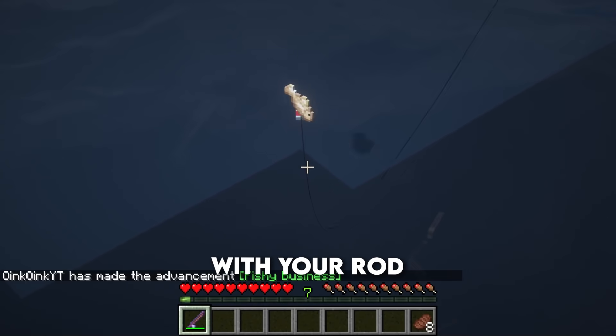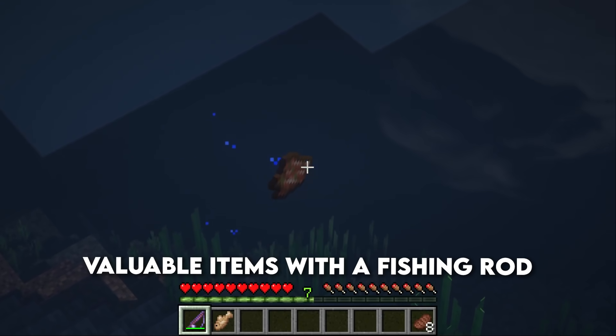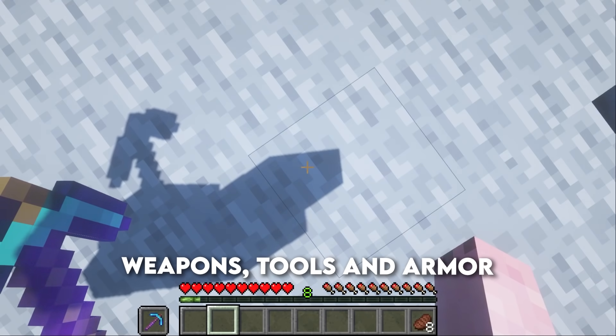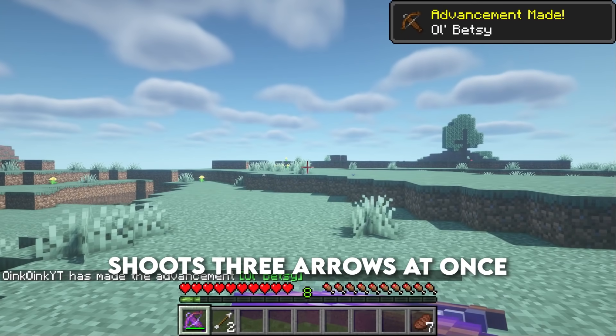as far away as you can and it will always come back to you. Lure increases the chances of catching a fish with your rod. Luck of the Sea increases chances of catching valuable items with a fishing rod. Mending uses the XP that you get to repair your weapons, tools, and armor completely automatically.